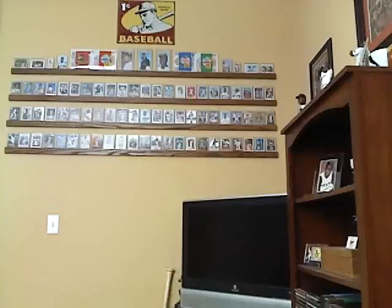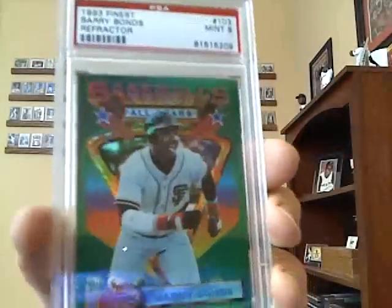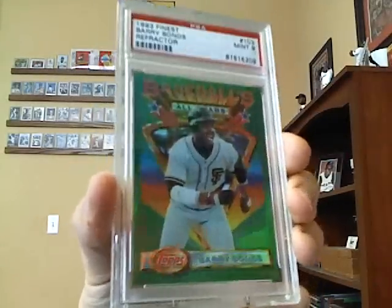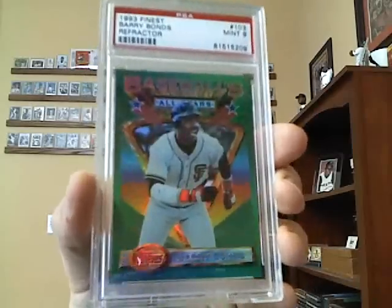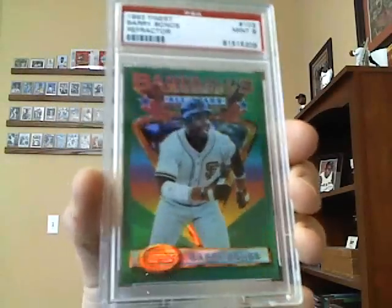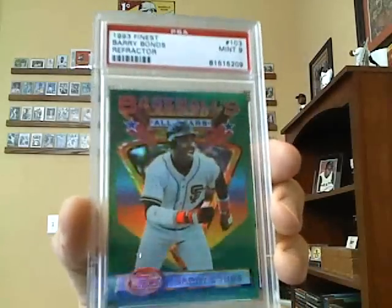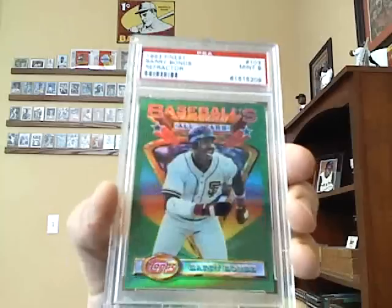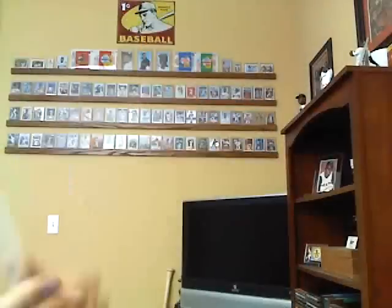And then the daddy of all refractors, as far as the original refractor set — the 1993 Finest Refractor Barry Bonds. This is card number three in my collection. The top three could go one, two, three — it wouldn't matter to me — but I just put this as number three. Beautiful card. The '93 Finest Refractors refract so beautifully; that green is just so brilliant. As all you refractor collectors know, the greens and blues are the two best colors to refract, and gold also.